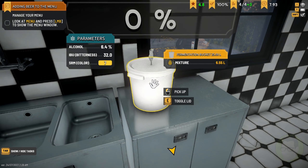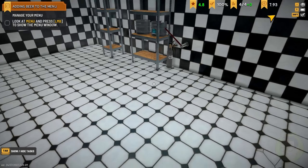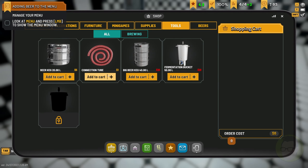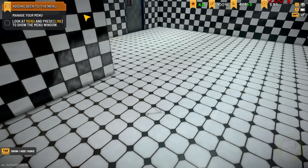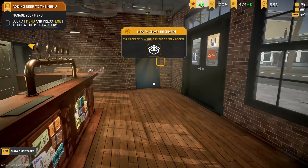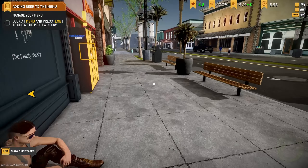Let's toggle the lid on that and let that brew — it's got a day left as well. I don't think we can afford another fermentation bucket — I'm going to buy two tubes. Trying to run a little bit low on money, aren't we? Should be able to have two brews in.